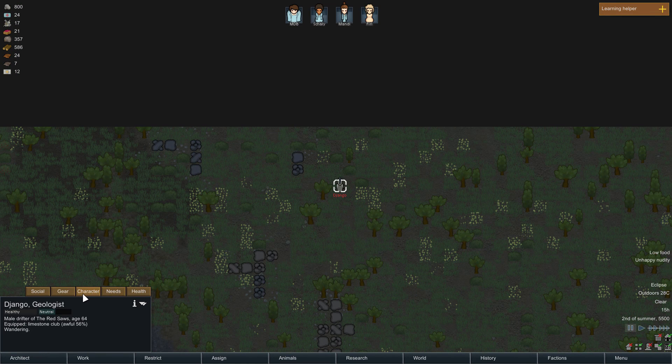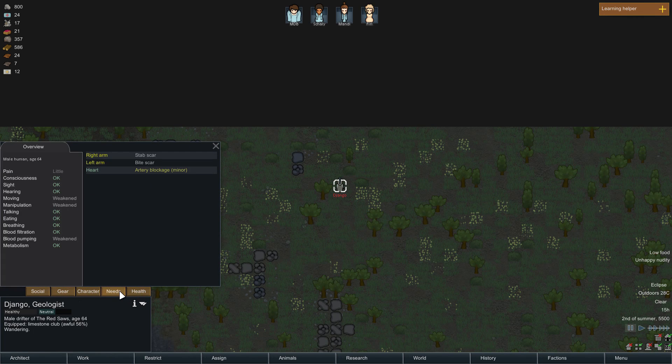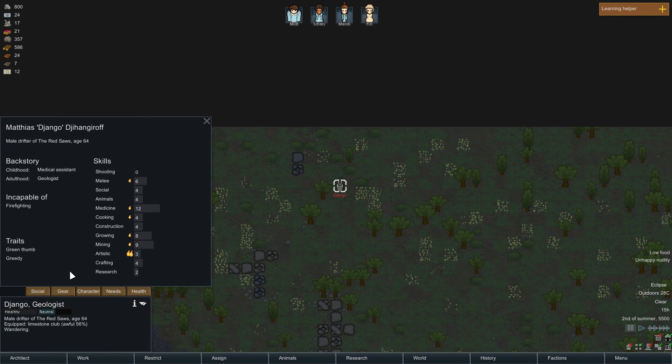There's an eclipse - so temporarily we're without electricity generation, or at least not generating more. That's not good. We should set up another generator for when it's back online.